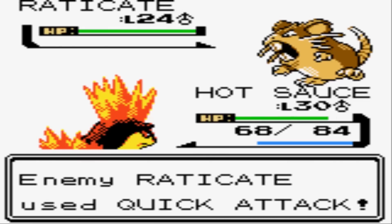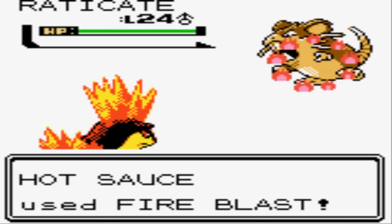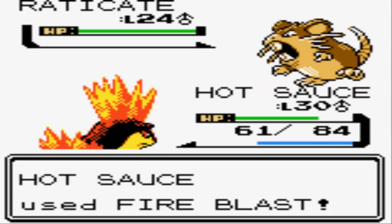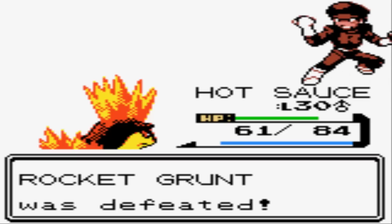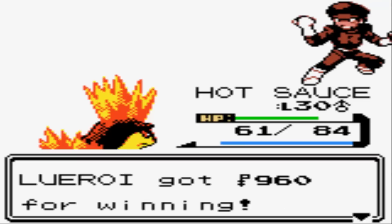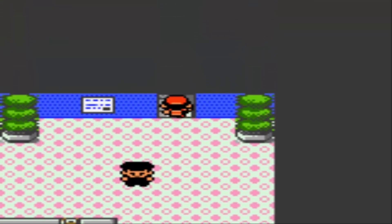We've got a couple of Raticates to start off — not too bad. We'll Fire Blast the hell out of them. I actually gotta be cautious because I'll run out of Fire Blast pretty quickly if I just stick to Quilava, although I do have plenty of Elixirs to restore PP. A Rocket Grunt says 'Too strong — we must watch you.' Yeah, you guys better watch out, I'm about to take this place down solo.